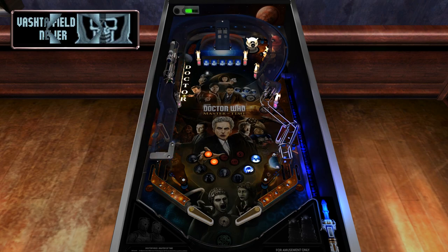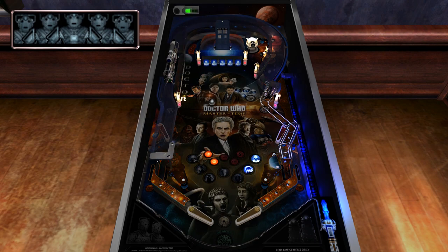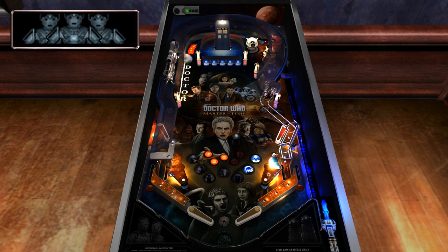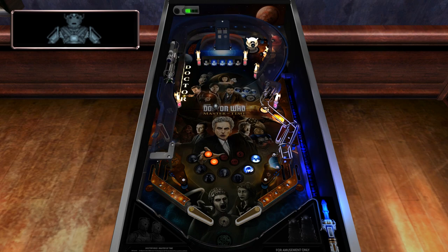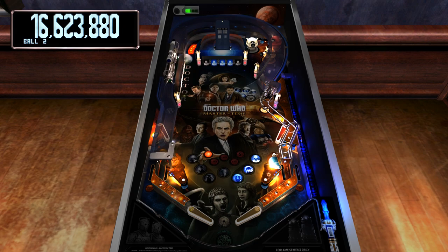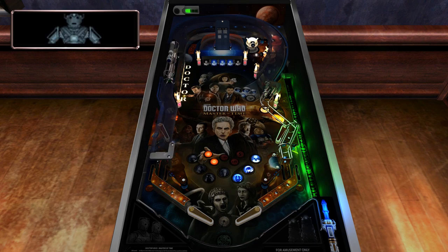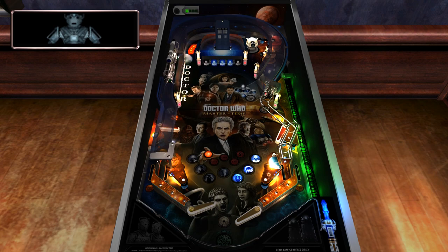I initially thought this table was going to be pretty much the same, only with different visuals and voice samples, but it's not. The basic layout of the original table is there, but the ball flow is a little different, there's an added flipper, and the time expander is replaced with just the TARDIS. The cybermen just appear out of nowhere. The colorful playfield has been replaced with an extremely dark one, and the playful audio of the original has been replaced with dark and moody music that feels like the table wants me to take the game way more seriously than I want to.